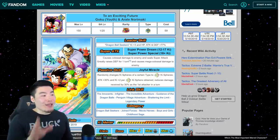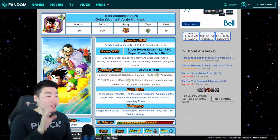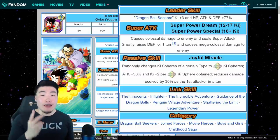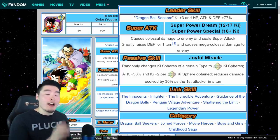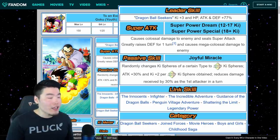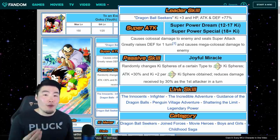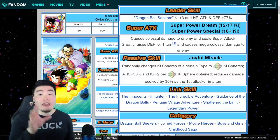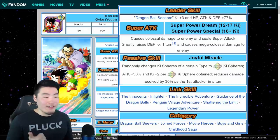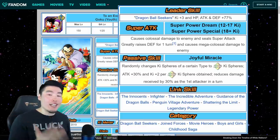I'm not really complaining, I don't mind. So we are getting Goku and Arale as well for Part 2 of the Goku, Gohan, and Goten celebration. For anybody that has no idea what this card actually does, I'll give you guys a quick rundown. Starting with the leader skill: they give Dragon Ball Seekers category units ki plus three, HP, attack, and defense plus 77%. Their 12 ki super attack causes colossal damage and seals super attacks. Their 18 ki super greatly raises defense for one turn and causes mega colossal damage. Their passive randomly changes ki spheres of a certain type to rainbow ki spheres. They get additional attack plus 30% and ki plus two per rainbow ki sphere obtained, and they also reduce damage received by 30% as the first attacker in a turn. Their links are The Innocence, In-Fighter, The Incredible Adventure, Guidance of the Dragon Balls, Penguin Village Adventure, Shattering the Limit, and Legendary Power. And their categories are Dragon Ball Seekers, Joint Forces, Movie Heroes, Boys and Girls, and Childhood Saga.